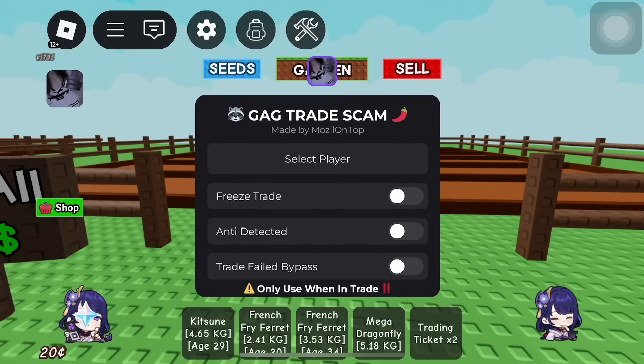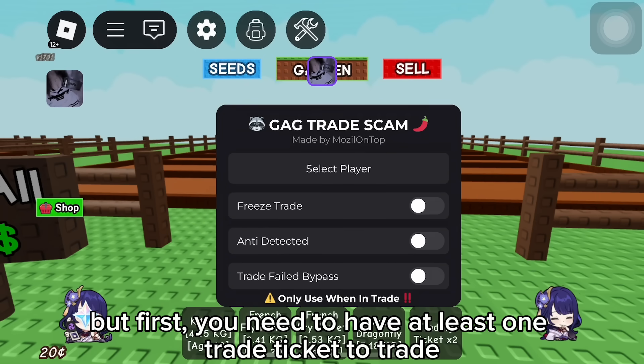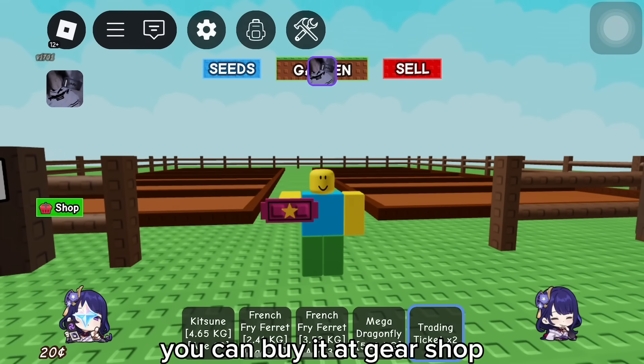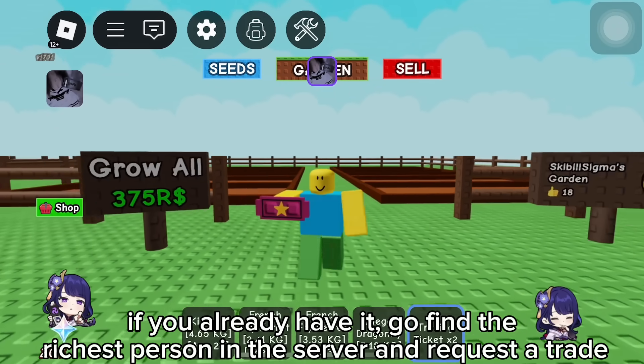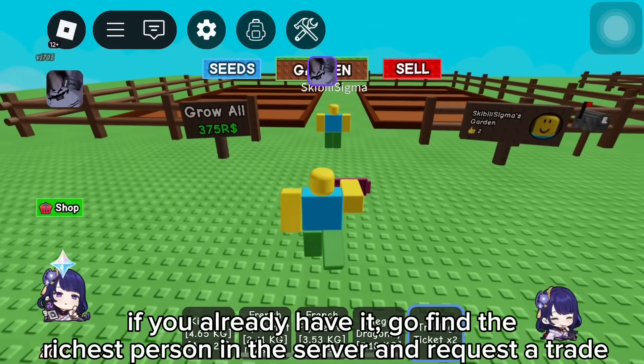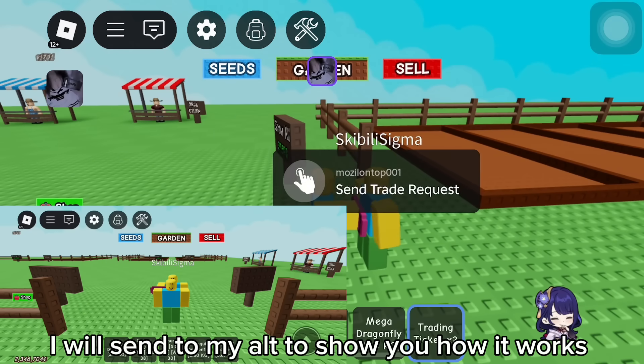Here it is. But first, you need to have at least one trade ticket to trade, or your victim must have it. You can buy it at your shop. If you already have it, go find the richest person in the server and request a trade. I will send to my alt to show you how it works.